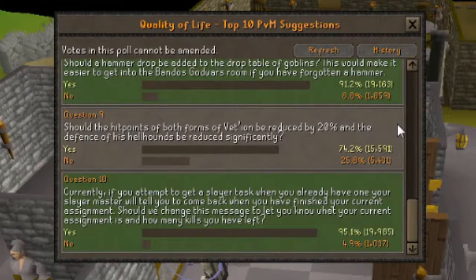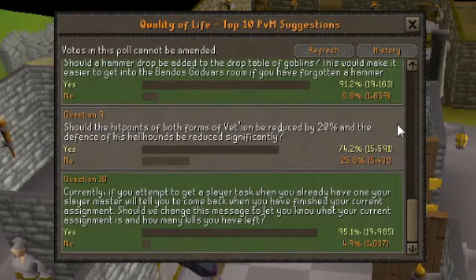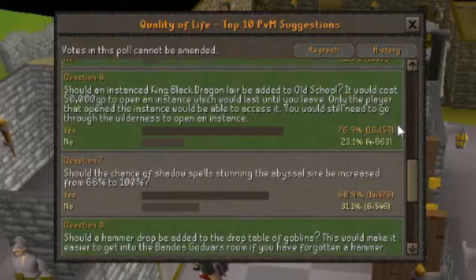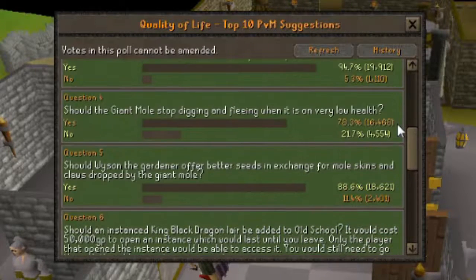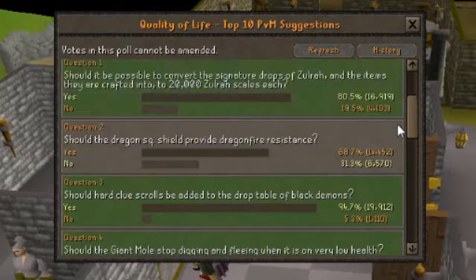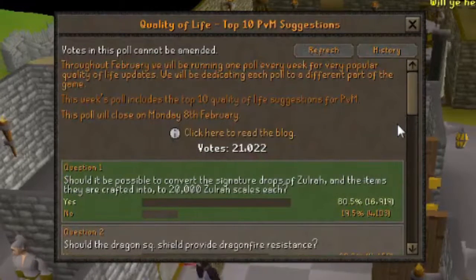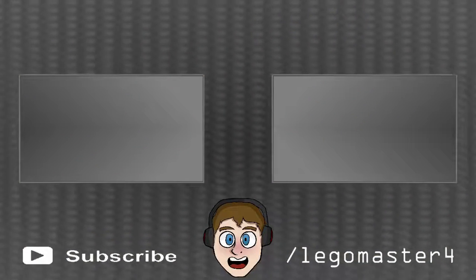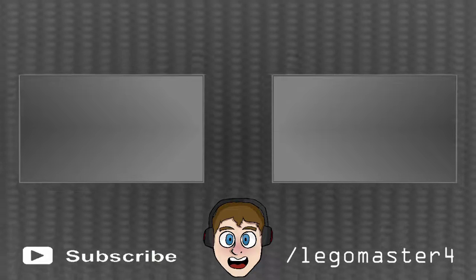This is a very interesting poll for me, because I'm not really a PVMer and don't really do a lot of this stuff. However, the fact that the Venenatis question is 0.8% off passing I find incredible. It's possible it might pass, but it's all too possible it might just stay just below the 75% needed. All these other questions seem fairly reasonable, however some of them - like the Dragon Square Shield providing dragon fire resistance - are scarily close to passing when it's such a ridiculous idea. If you've not voted in this poll yet, please make sure you go ahead and vote - this is a community game and it's very important that we get the updates we want by voting for them.